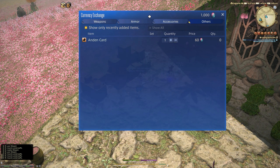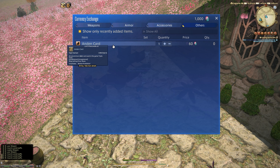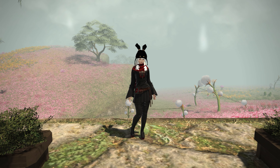Originally, we knew that there was going to be new items added to the bicolor gemstone stuff. We didn't know where that would be because it said in the patch notes. But it turns out we can get the card of Andon now for 60 bicolor gemstones as well. So whilst you're coming to do your weekly and to get your mount reward and helm, don't forget to pick yourself up a card as well. That's number 356 - a two-star card with seven, four, one, and six. It says, "If I had hands, I'd give myself a smart wrap on the head to get the blood flowing. Or sap flowing, as it were."